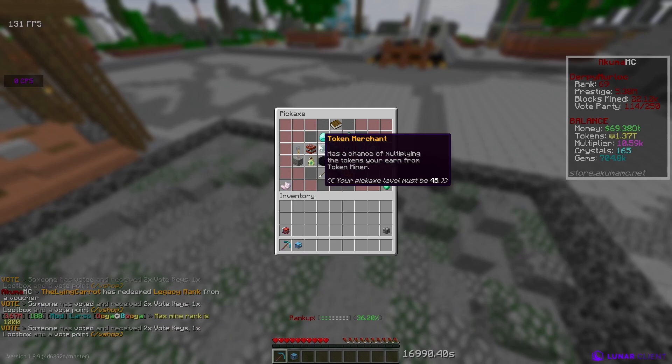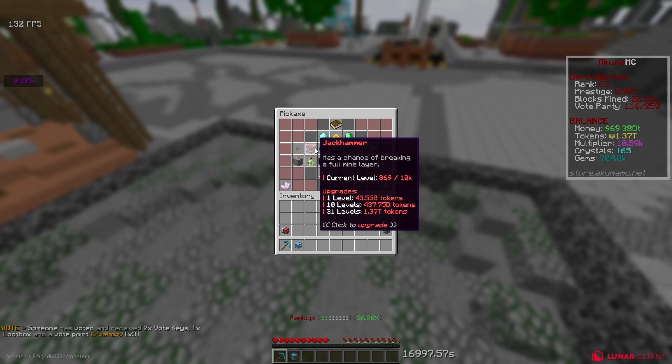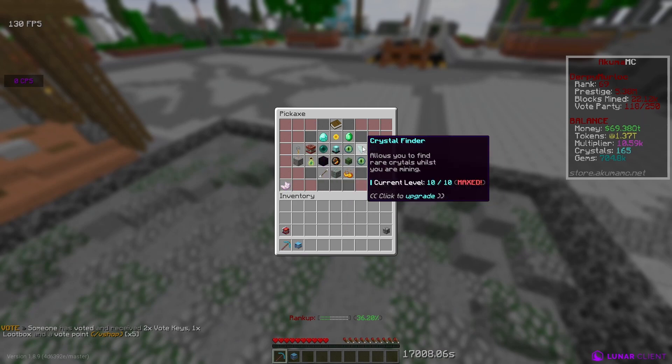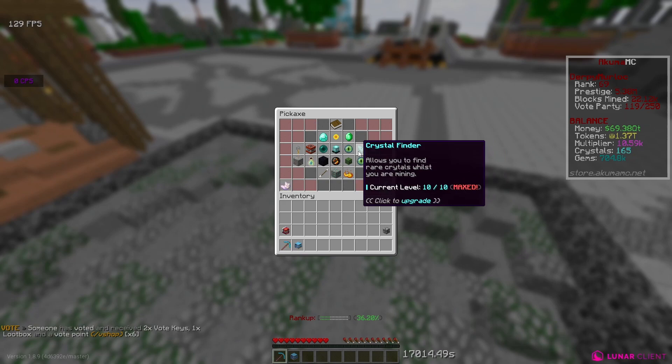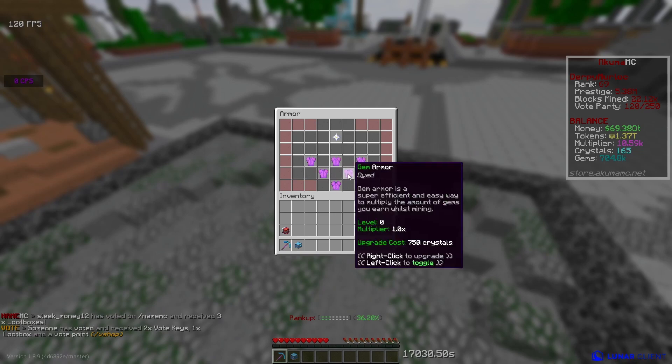After the level 45 pickaxe I'll spend the rest on Token Merchant. Token Merchant is a very good enchant because it works with Jackhammer and gives you a lot of tokens. After that I'll go for a few levels of Crystal Finder so I can start getting my armor maxed out. There are tons of different armors: token armor, crystal armor, prestige armor, gem armor, and cute armor.